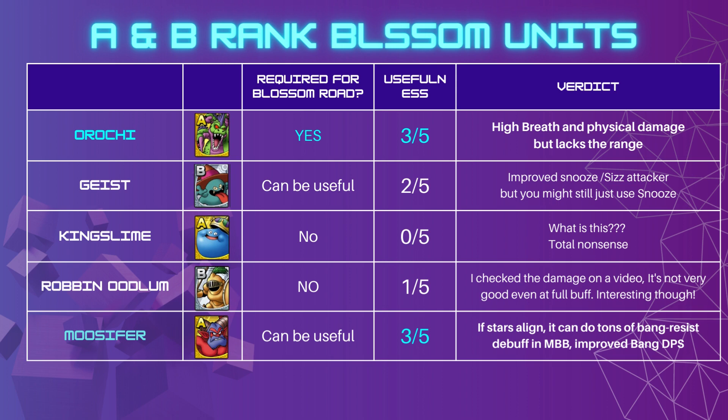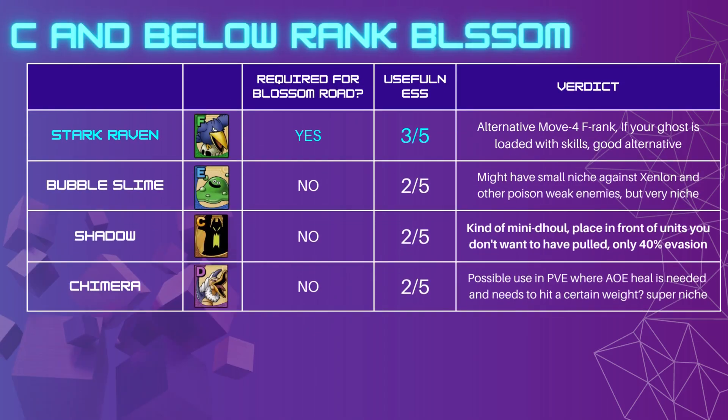Personally, I'm going to be blossoming Orochi and Mucifer out of the A/B rank units. Now let's look at C rank and below. Stark Raven is required for a Blossom Road, so you definitely want to blossom him. He's useful in that he reaches F-rank at weight 5 and can move four spaces, which is good enough. If your Ghost is already loaded with sleep, confuse, or other CC options and you don't want to wipe them, Stark Raven is great for support. If you want to apply defuddle, for example, Stark Raven is a good fit since he doesn't have as good a follow-up as Ghost does. That's how I'm going to use him, and I'm going to blossom him.